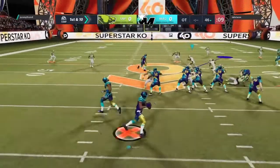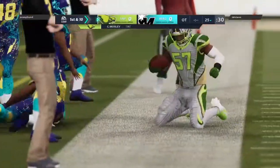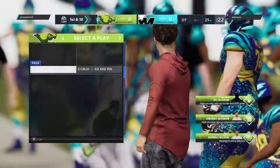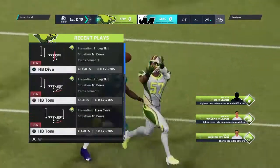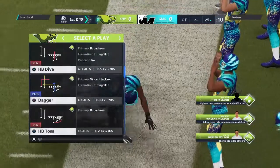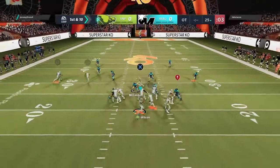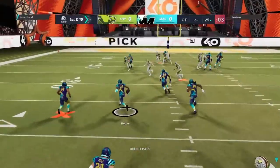Looking at the wrong first-and-ten — battle for the ball and it's intercepted. If you score, you win — it's that simple for you. Once the dead drive, now Wilson — throw into double coverage and it's picked off.